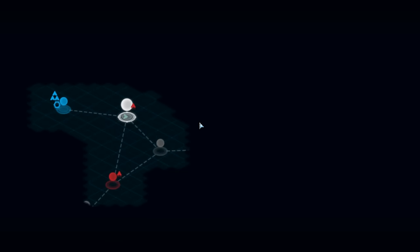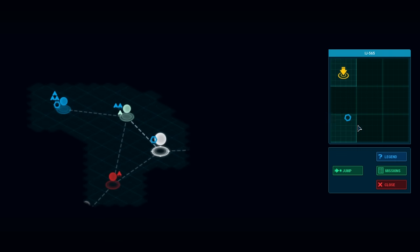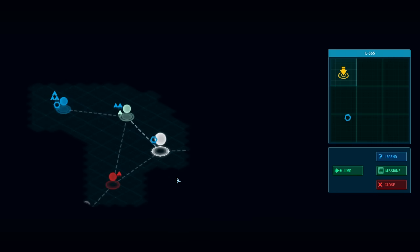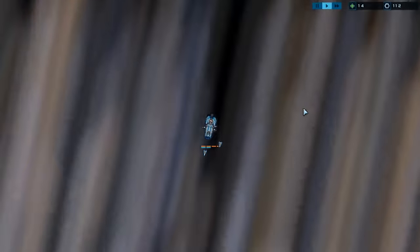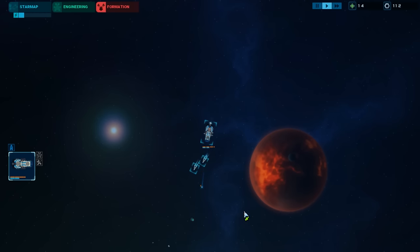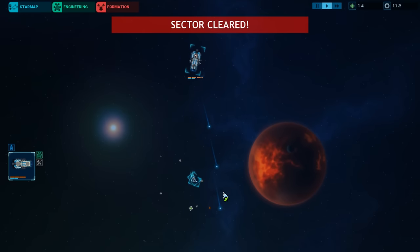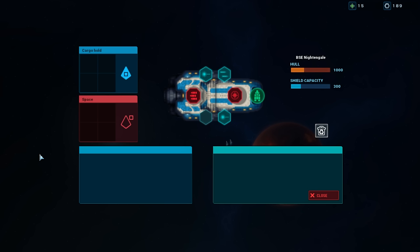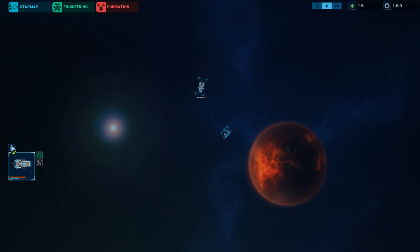How are my fighters doing? They seem okay. Let's go to the next system. There's a station there — I'm pretty sure that's a station. We can't really buy anything yet, but there's an enemy and we need scrap so let's go. We're gonna pause — everyone attack that guy! Boom boom boom. All the scrap and upgrade points belong to me. These are upgrade points we can use to upgrade our ship once we get to a station.